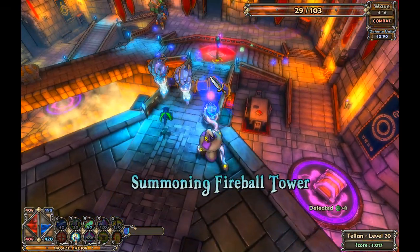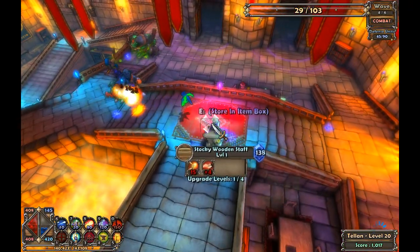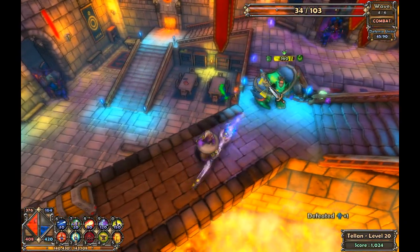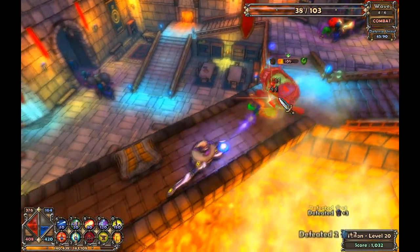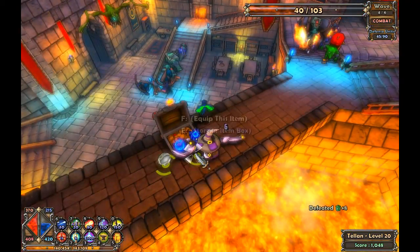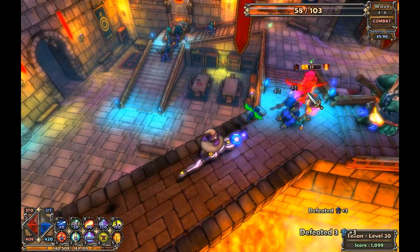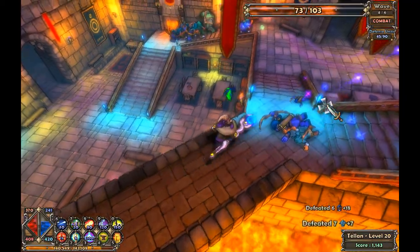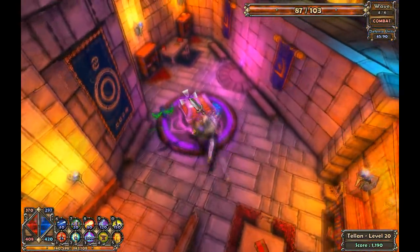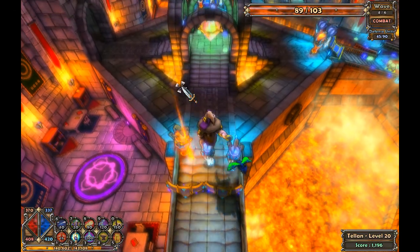This guy — ooh, staff! My precious, my precious. Die, asshole. Hit me, ugly ogre, goblin, whatever you are, orc. No you don't — I saw you about to shoot me. Get this guy right here — yes, gimme! No way, get out of here.